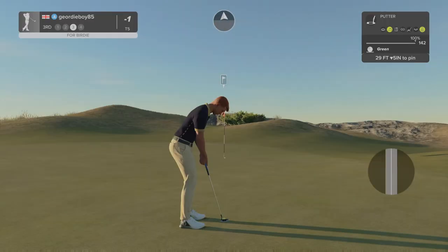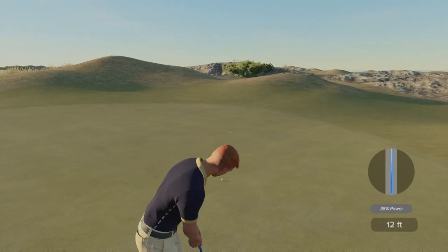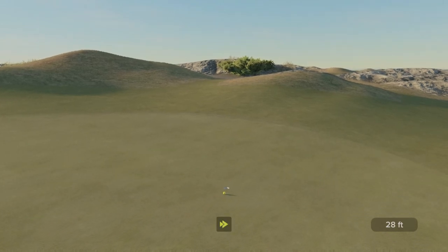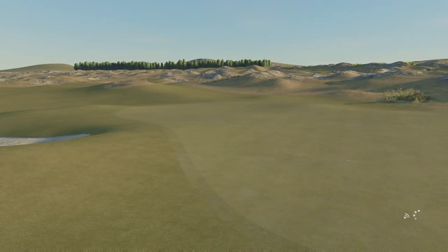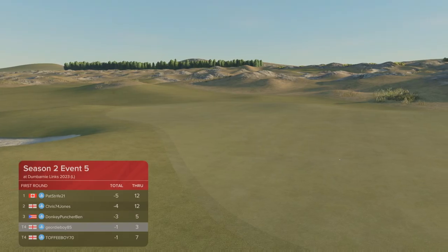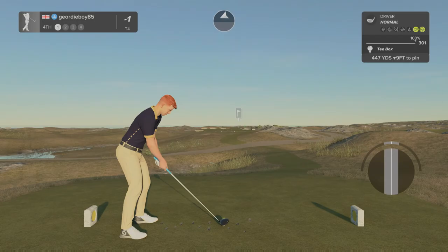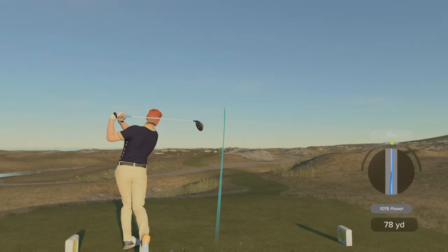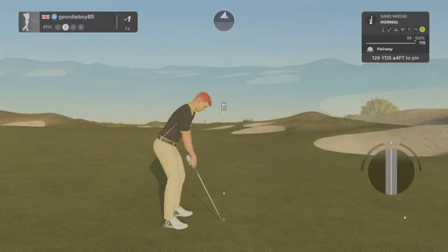Uphill downhill, yeah this is a tough putt. Oh come on — great effort, a bit closer than I was expecting. Currently under par. Toffee Boy getting himself into the top five there. Wind is blowing right to left on this one — wind should blow it back. Looks like we're heading to the fairway. Fairway — always welcome.